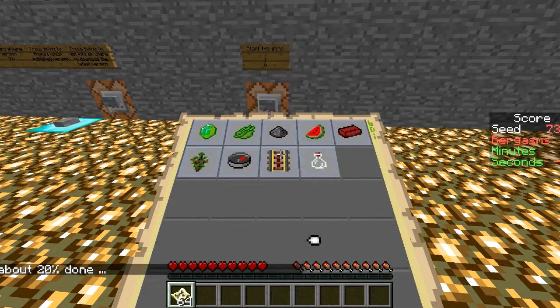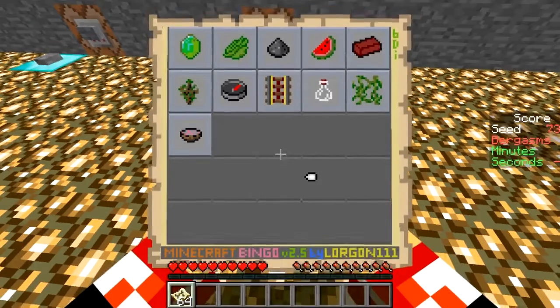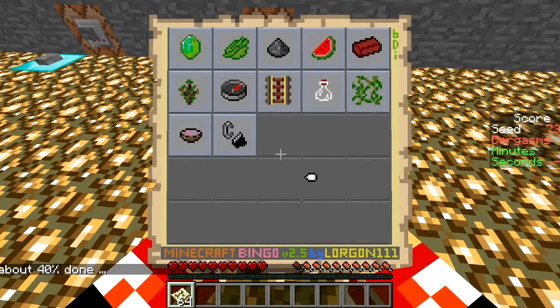So this card, it's got one thing that's not on it that I like — it doesn't have it. I'd say this is probably one of the easier cards, as long as you find that jungle. And there is an ice spikes visible from spawn, so there's probably a jungle right nearby too.